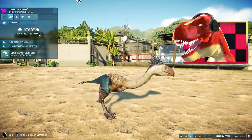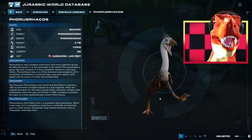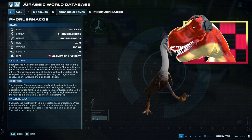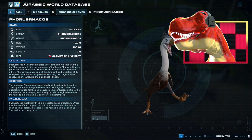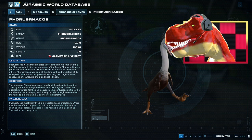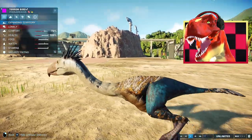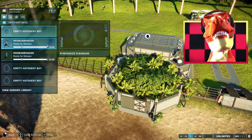Let's rename it to Terror Bird. There we are. It dislikes carnivores and a Therizinosaurus of course. Let's view the database — you can pause the video and have a quick read through, but I'll quickly read the description for us. Phorusrhacus was a medium-sized terror bird from Argentina during the Miocene epoch. It is the namesake of the family Phorusrhacidae, a group that also consists of Titanis, Kelenken, Gastornis, and many others. Phorusrhacus was one of the dominant land predators of its ecosystem, thanks to its powerful legs, long neck, agility, swift speed, and of course its sharp and hooked beak. That is awesome. It looks so good, even though it doesn't have feathers on the main body — that will probably cause some problems for the rigging, but I'm sure Frontier could make it work.